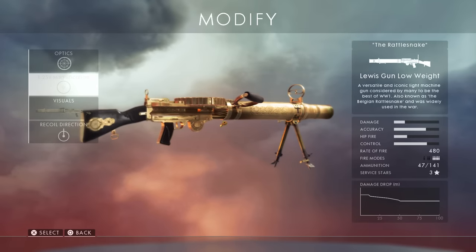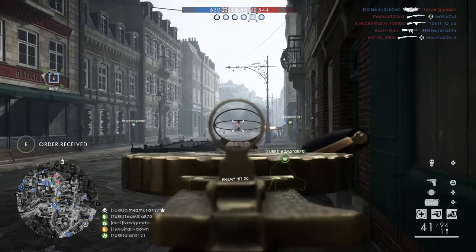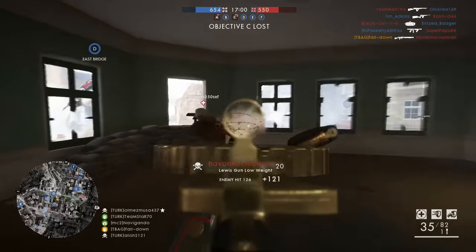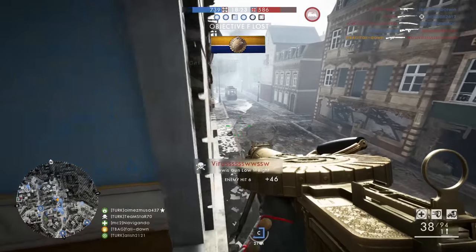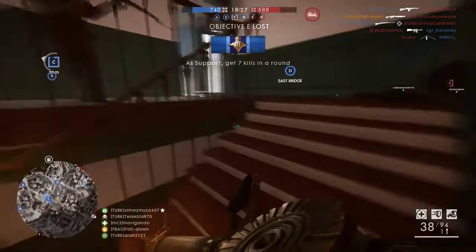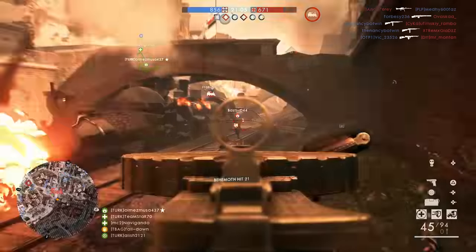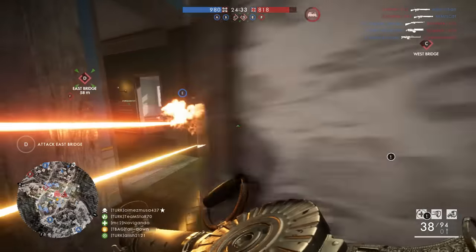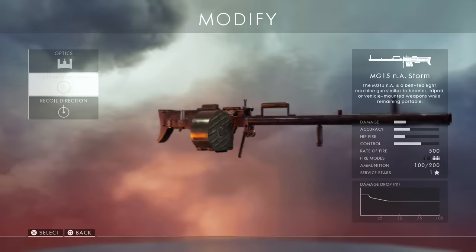Next we have the classic Lewis Gun. I initially wanted to rank it number one but realized it's not quite as competitive as I thought. My favorite variant is the low weight with 48 rounds, which has improved aim-down-sights accuracy but still comes with a bipod for longer range targets. It can fire all 48 rounds without overheating, and with a 480 rounds per minute rate of fire and pretty fast reload, it's not the best but all in all I really like this gun.